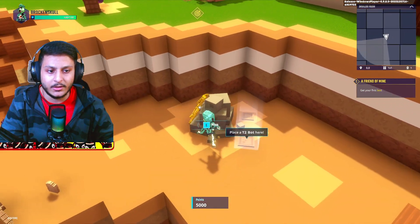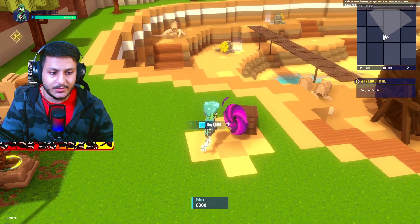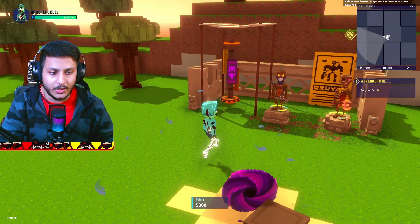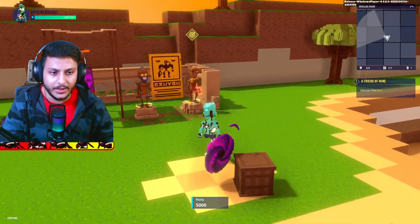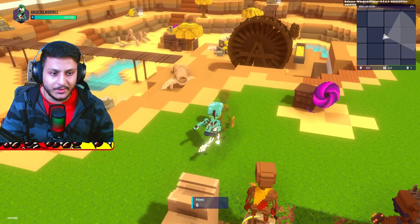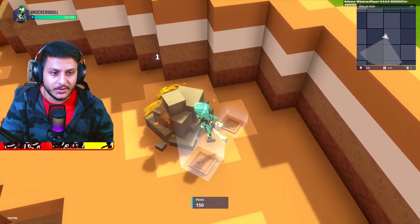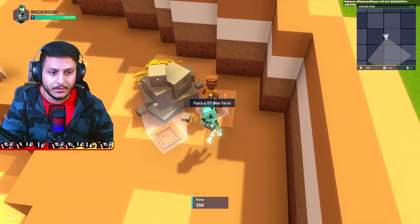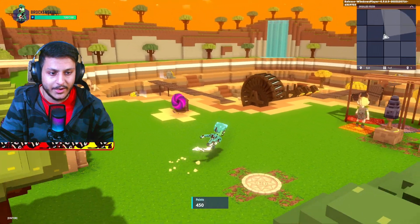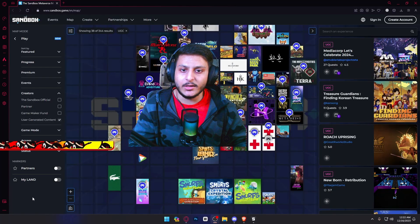We're getting only one damage. It's also respawning all the time. Should I buy this? Yes! We can teleport by spending 500 money. We got our first bot - Tier 1! We pick it and place it. We already have one bot on the map. Let's get some more quests. I hope you really loved this experience!